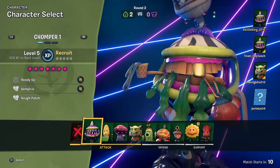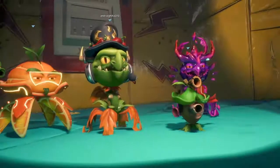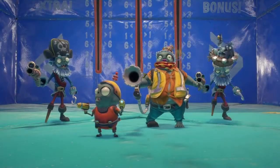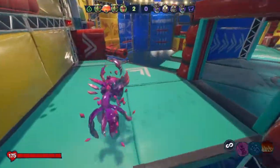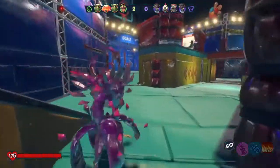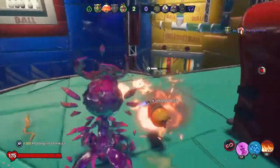Pretty easy round even though we were slightly outnumbered. The Peashooter now has an X over it so I can't use it again - I'll use Snapdragon this round. Looks like this time we're not outnumbered - we've got four plants: a Citron, Acorn, and two Snapdragons. The zombies have an Engineer, two Pirates, and a Foot Soldier. Round three - I think I missed the beginning of the round - but we're already winning.